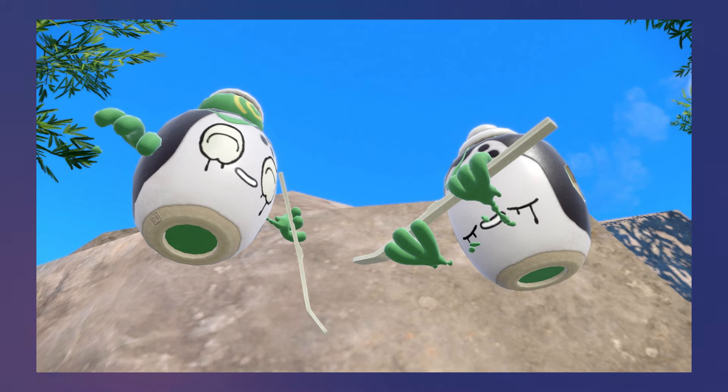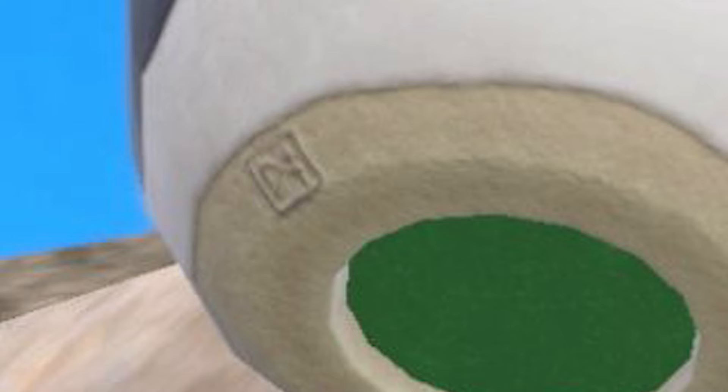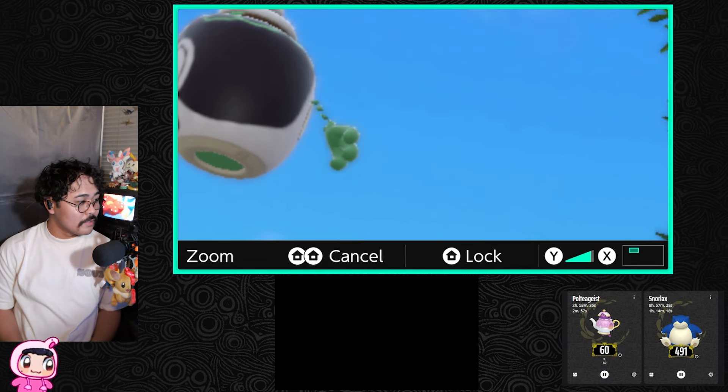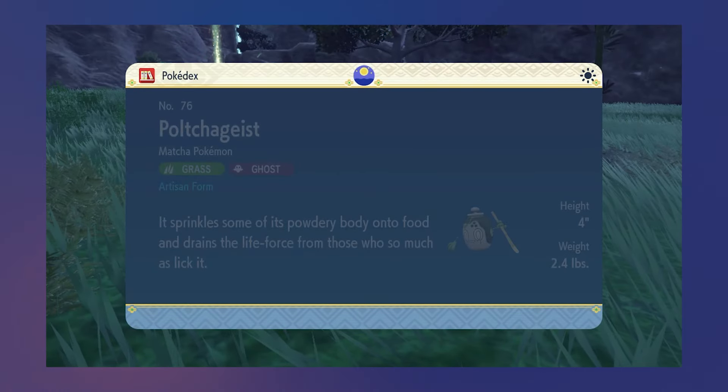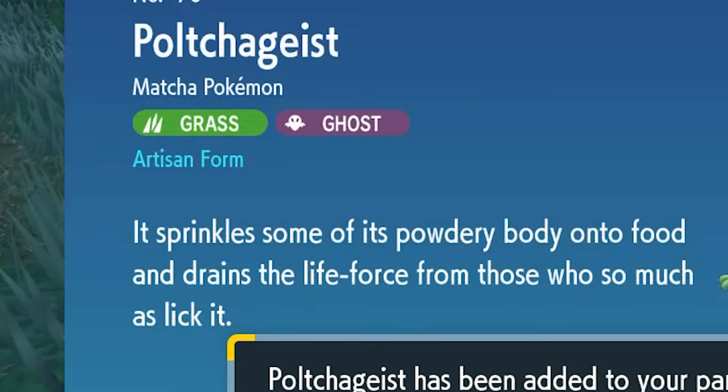How do you distinguish between those variations? A stamp — a stamp so tiny and so hard to recognize, you can easily miss it if you don't know what you're looking for. Luckily, if you do catch one of these Pokémon, you get a screen that will specify whether it's real or fake.